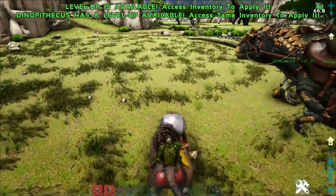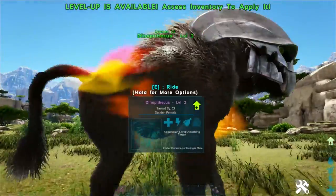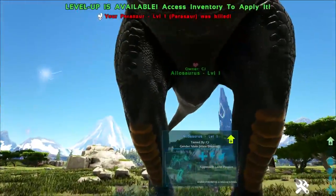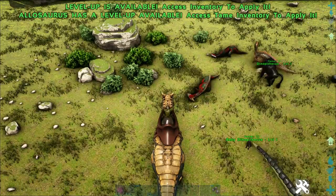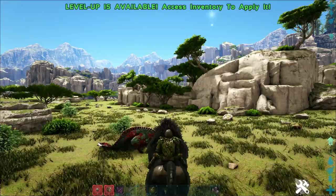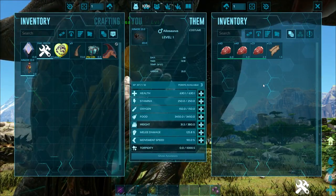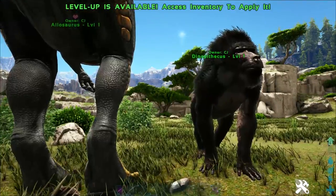We're also going to test the gathering rates of both creatures by killing a parasaur at base level. We tamed two level 1 parasaurs to avoid any outliers. First up the Aloe gathered 103 raw meat and 125 hide. The monkey gathered one extra piece of meat but the Aloe got more hide. In terms of harvesting they're actually very similar — pretty equal between them.